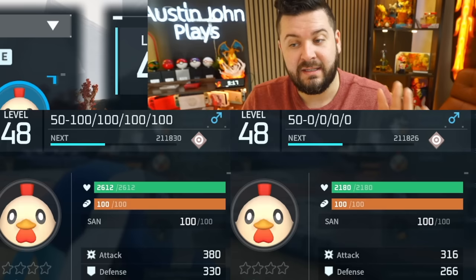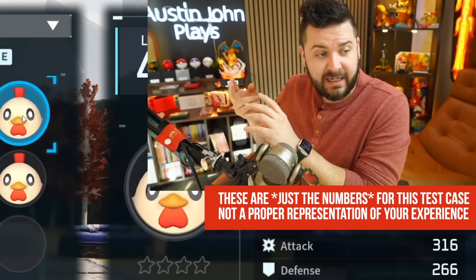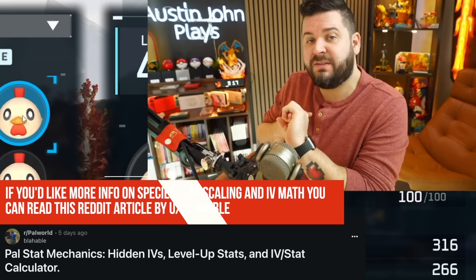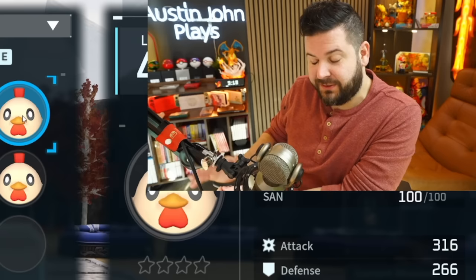The attack stat is 316 at zero IVs and 380 at 100. Defense is 266 versus 330. So the difference in HP is about 20%, attack is about 20%, and defense is about 24%, depending on the species. It's never really going to be higher than 30%.